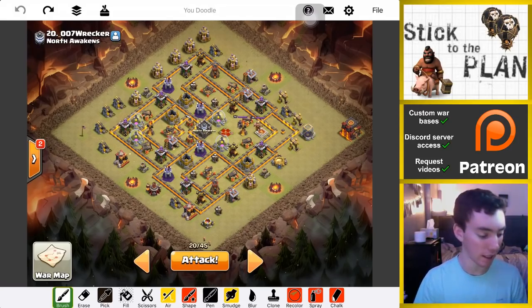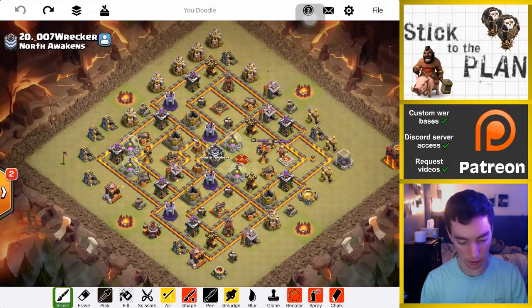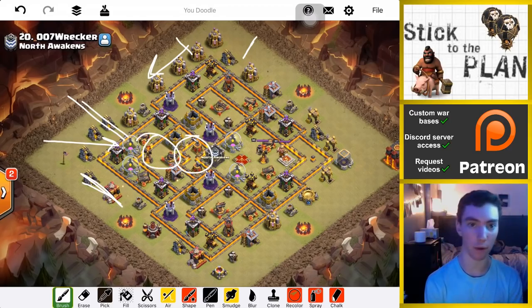I'll go over the plan and then we'll go ahead and try the attack. So the plan is this: I'm going to start with a queen walk here — it should be out of range of that air defense. Maybe like two wizards to funnel. I need to train a baby dragon for right here, probably. Wall Wrecker, Giants, Bowlers — so like a big kill squad. Two freezes as needed for CC and Inferno. Keep the Wall Wrecker moving. Poison, of course, and a few rages as well — the typical stuff to move everything through.